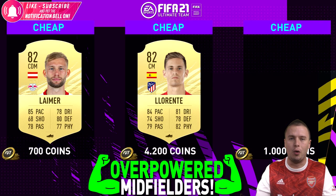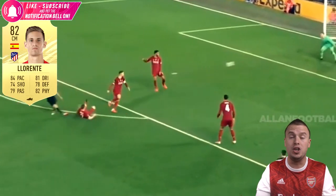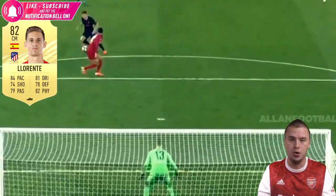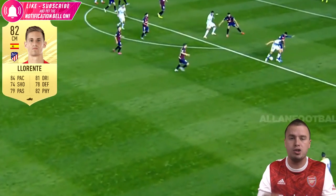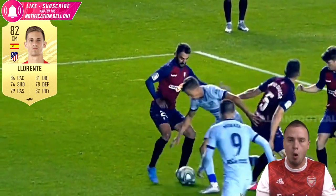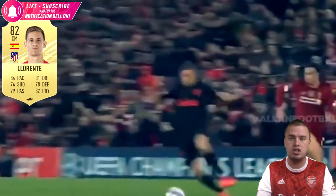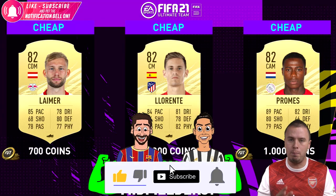When FIFA 21 hit the shelves, Loronte was valued at 40K coins. But he dropped hugely in price - I bought him for 25K and I'm losing 20,000 coins. But if you're starting to build your new team or just got FIFA for your birthday, Loronte is a player you should always go for. Because he is the perfect center midfielder - he has all the abilities you need, and he can even score a goal for your squad with 74 shooting. Loronte: the perfect box-to-box midfielder for 4,000 coins. Talking about overpowered meta players.